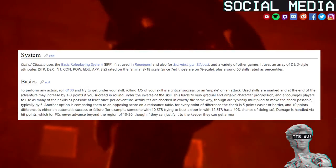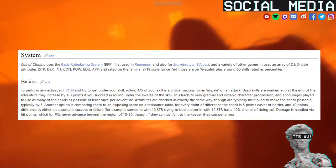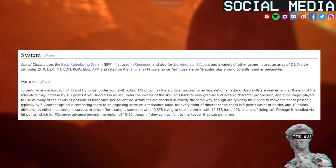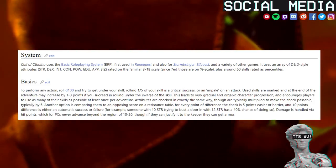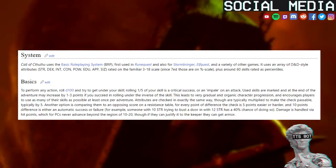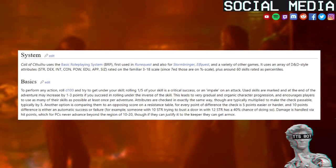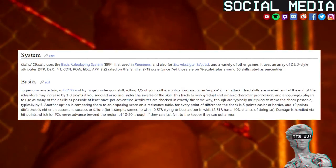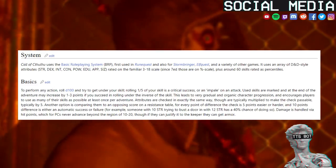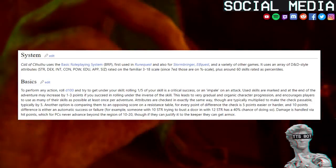Call of Cthulhu uses the Basic Role Playing system, first used in RuneQuest and also for Stormbringer, ElfQuest, and a variety of other games. It uses an array of D&D-style attributes — STR, DEX, INT, CON, POW, EDU, APP, SIZ — rated on the familiar 3-18 scale; since 7th edition those are on a percent scale, plus around 60 skills rated as percentiles.